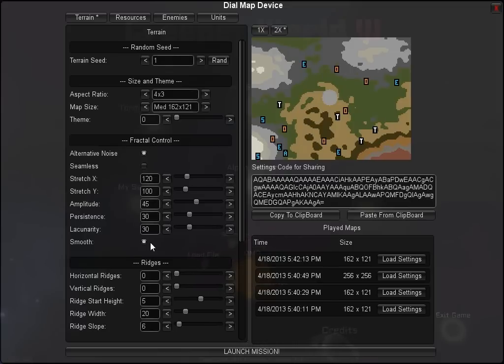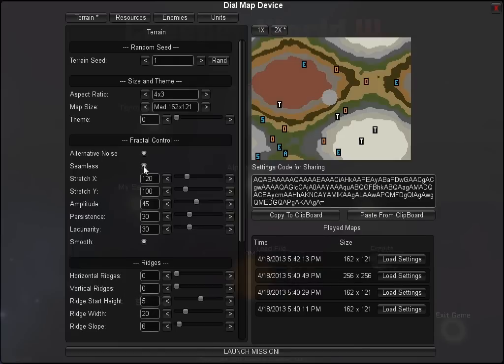The terrain is being generated by the controls available under fractal control. There are two different algorithms available and you can toggle between them. These settings apply to each algorithm but affect them in different ways, so you have to play with them to get a feel for how they operate. For the alternate noise algorithm there is a seamless option, which makes the left, right, top, and bottom edges of the map match so the map can wrap around.